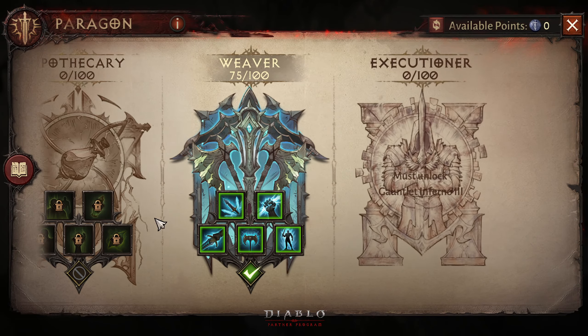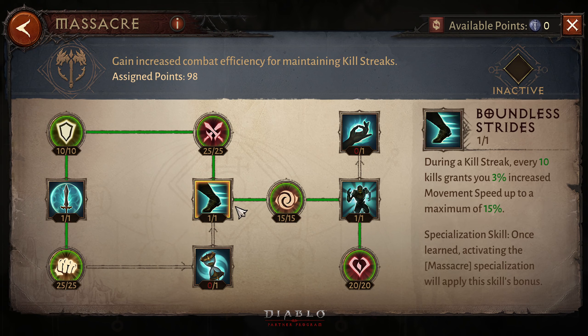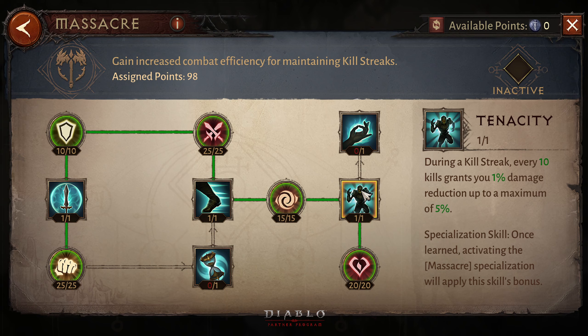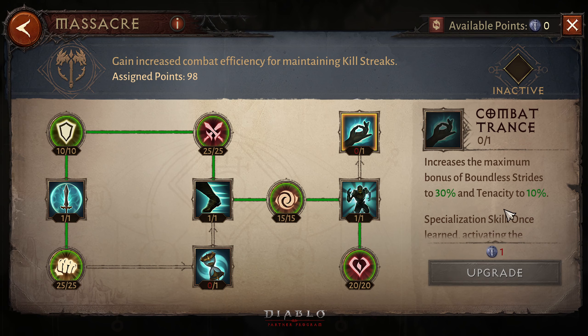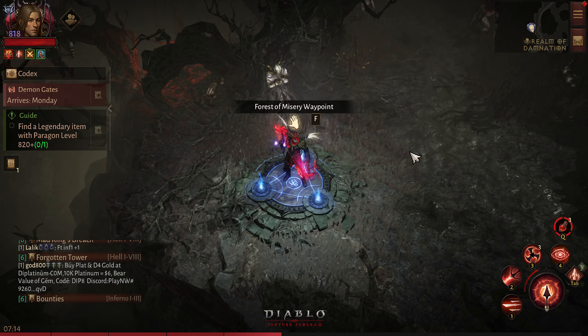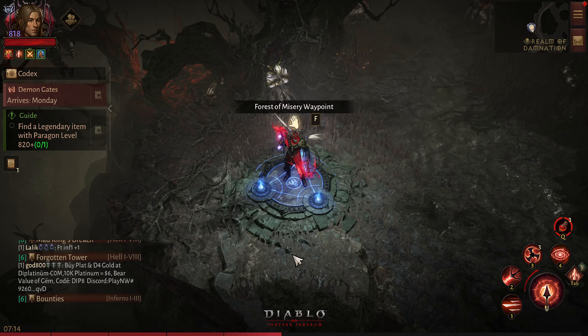If you guys have the Massacre set, you can use that for the movement speed bonus. If you have all of those actives, you will also get movement speed up to 15%. I am currently using Weaver, but you can also get Isseter in your build - the two-piece of Isseter - to get 30% movement speed on each kill.